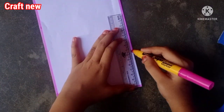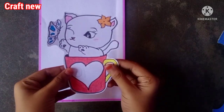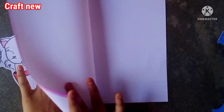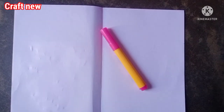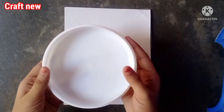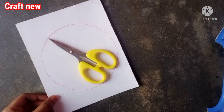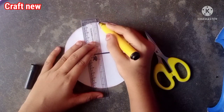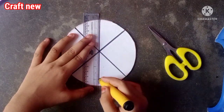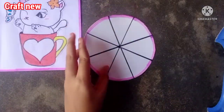You can use a glitter cello tape, or you can paint it. I am going to use a sticker and make a sticker design. You can use a black marker. I am going to use a black marker to make a sketch. Now we draw lines here, draw points, and put a line in the pink color.